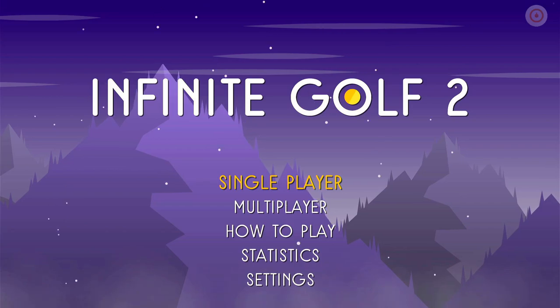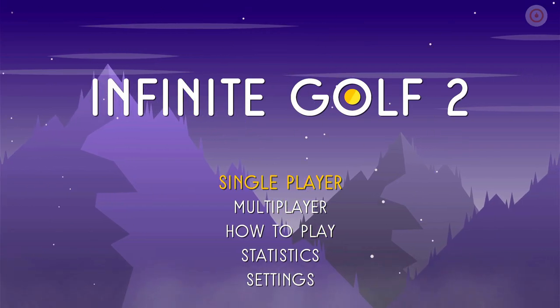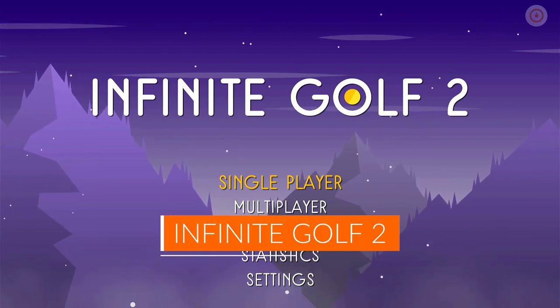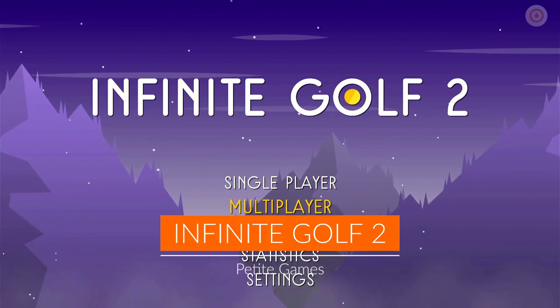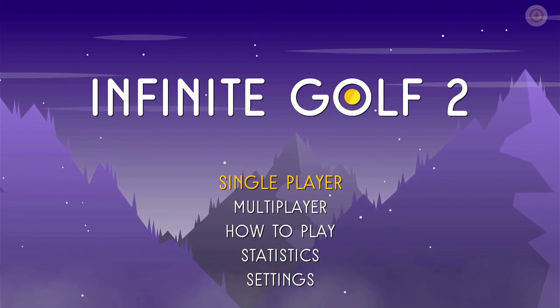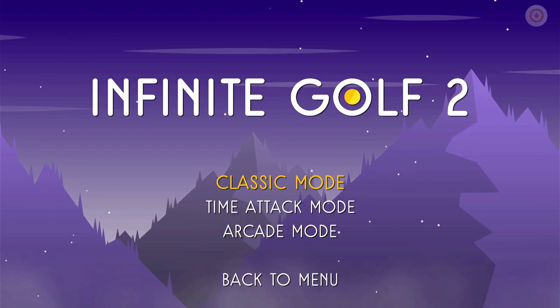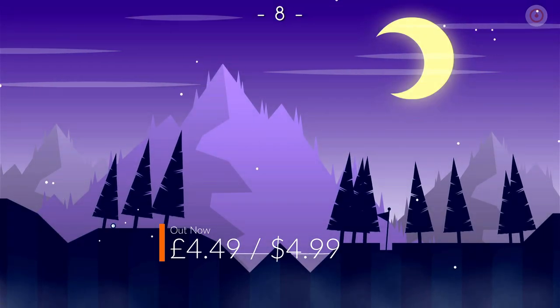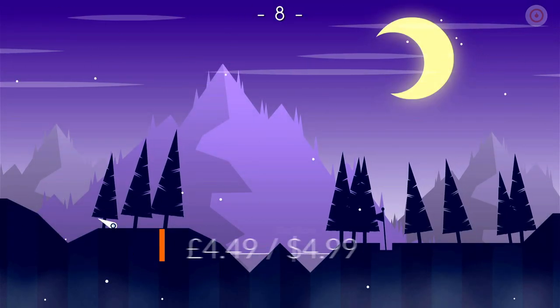Hello, welcome to Switched on Gaming, Paul speaking, and we're looking at a new Nintendo Switch game today. That is Infinite Golf 2. This came out on the 8th of July from Petite Games. It's going to set you back $4.99, £4.49 at the moment. We're going to dive straight in and show you some of the classic single-play mode, and then we'll come back and look at some of the other options.